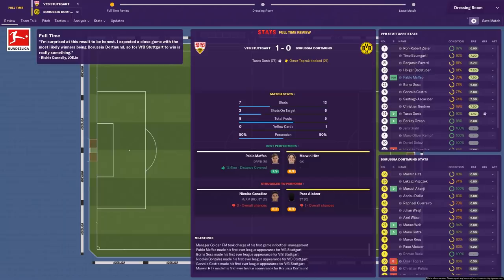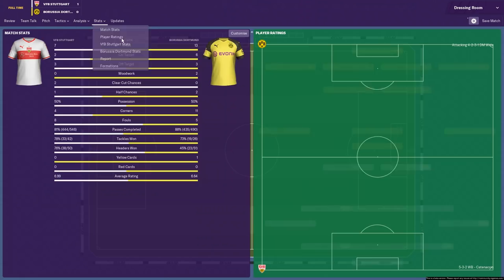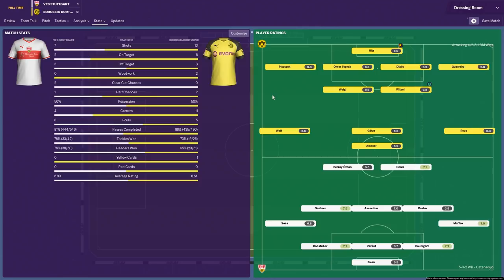That was great. There was just that weird enjoyment to that game — it finishes boring 1-0 on paper but I enjoyed watching that. Interestingly, we actually attempted more passes than Dortmund — we just didn't give them any space to pass it. They were knocking it out wide and having to put crosses in, and we were just heading it away. We won 38 of our 50 headers — 76% of our headers won, to their 45%. Loads of crosses into the box but our defenders were much better in the air. We've got a much higher average rating, maybe because we won the game.